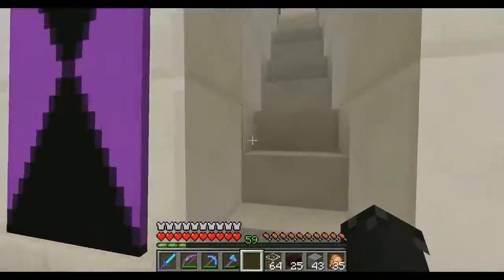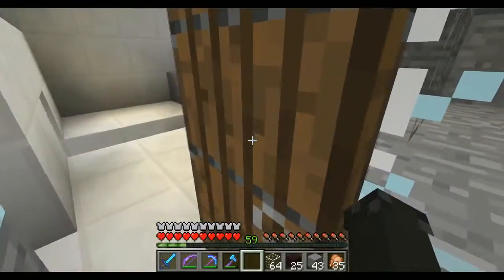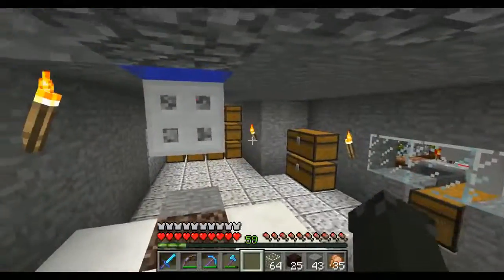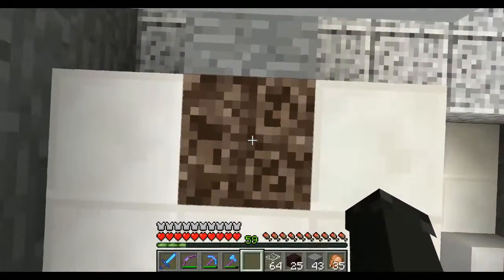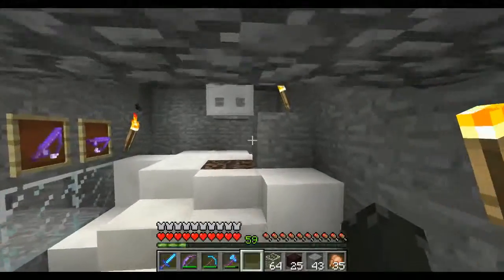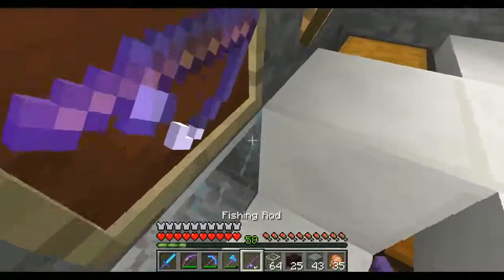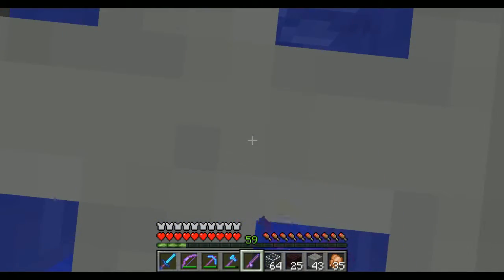Up these little stairs here — we haven't finished up here — this is our AFK fishing room. You get up here and stand on the soul sand, then just AFK your fishing rod up there and fish. We do that quite a bit, which is why we have lots of fish. There are two spots so we can both do it at the same time.